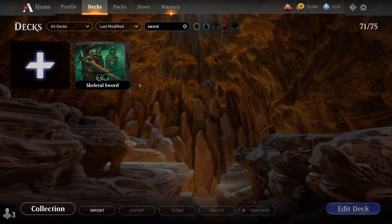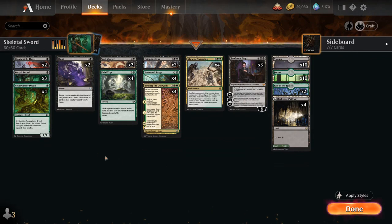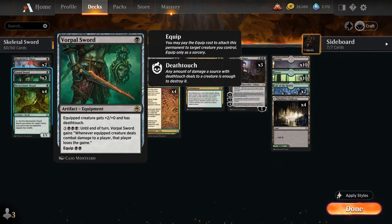Hello and welcome to another Standard Games video. Today we're taking a look at a black-green deck titled Skeletal Sword, as voted on by my supporters on Patreon, featuring Vorpal Sword — a 1-mana rare artifact equipment that equips for double black, giving the equipped creature +2/+0 and deathtouch. For 8 mana until end of turn, Vorpal Sword gains: whenever the equipped creature deals combat damage to a player, that player loses the game. So Vorpal Sword can be a powerful alternate win condition that can help us win the game out of nowhere.